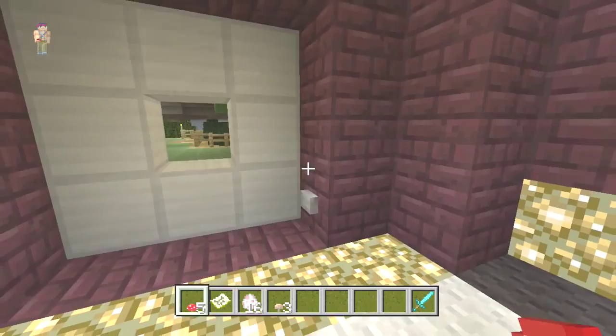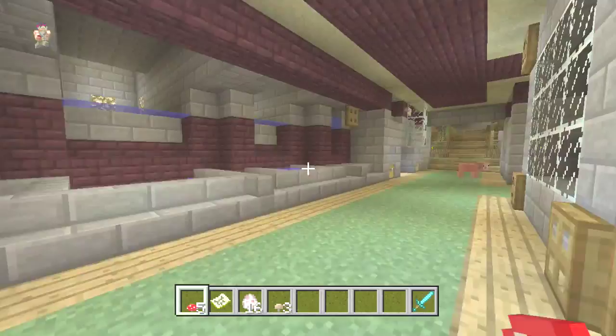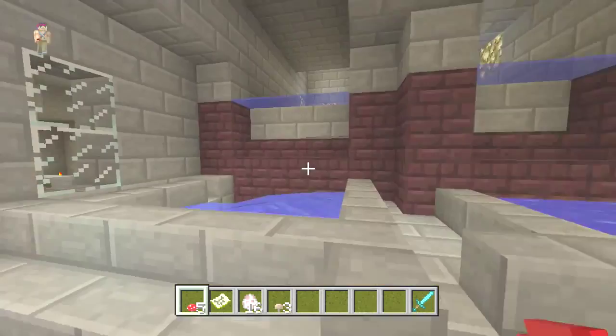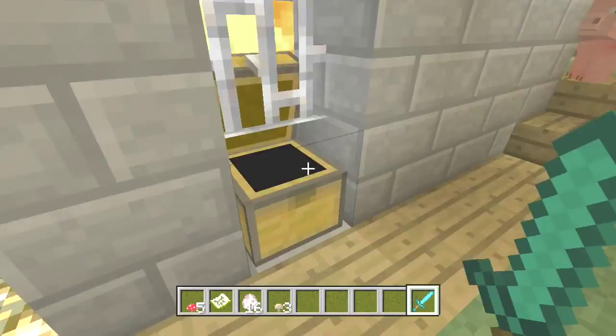There's some pretty cool stuff going on over here. This is one of his mob traps - I'm not sure if this works on Xbox yet. There's a slime spawner here as well, though that might not work. And this is a spider spawner. Anyway, I still haven't found the main chest room yet. Oh, here it is.